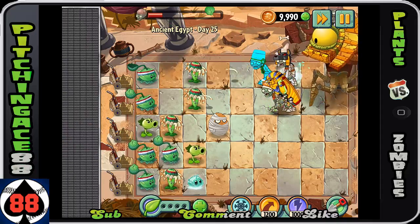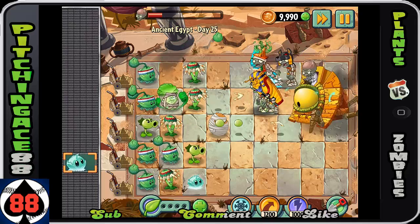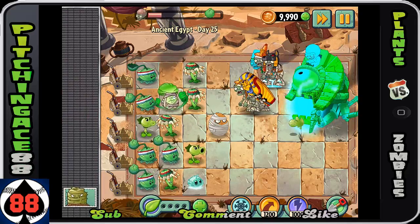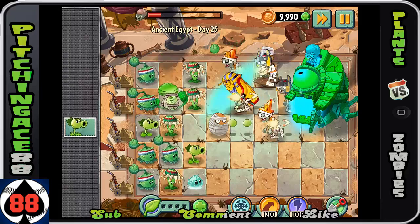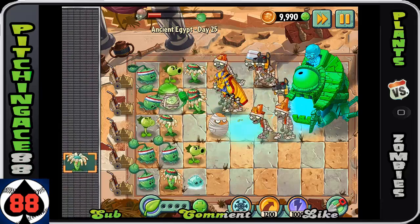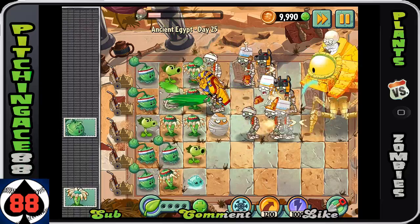Now we got an Anubis here - big problem for us. Not fun. He's gonna keep throwing stuff. At this point, you got him down to less than a quarter of health. If you get a Bonk Choy and have the opportunity to use plant food, use it.